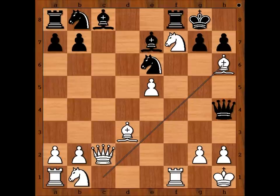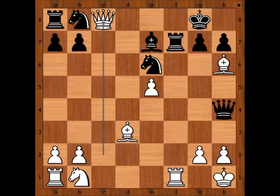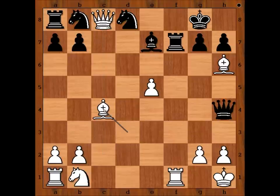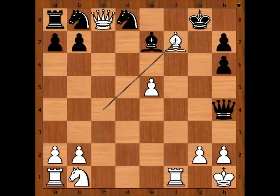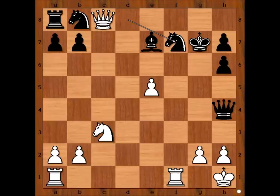I will show you three possible continuations. Of course there are more, but black is losing in all of them. One defense goes like this: rook takes on f7, then queen takes bishop check, knight to d8, bishop to c4 winning the rook, pawn takes bishop, bishop takes rook, king to g7, knight to c3, knight takes on f7, queen takes pawn on b7 — winning for white.